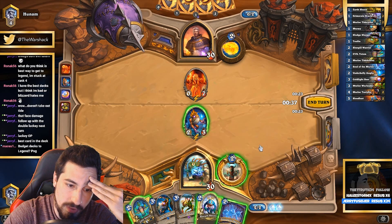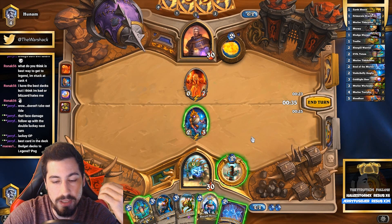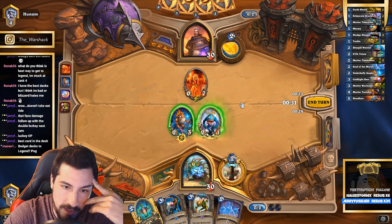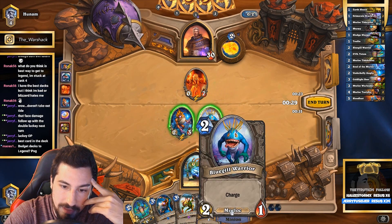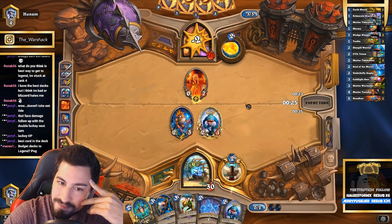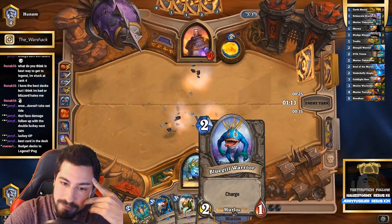There were so many good draws - Earth Shock or Toxfin... Toxfin would have been the best, that would have been so sick. Is it worth just Bluegilling in and generating an extra murloc? Probably - we get the murloc anyway and we get two more damage in there. I think that's a fair trade. Bluegill for Bluegill.